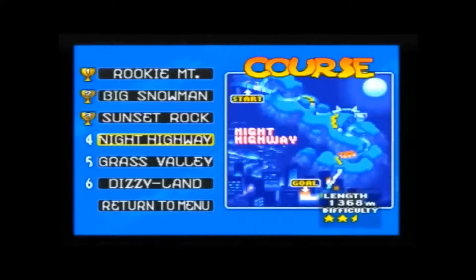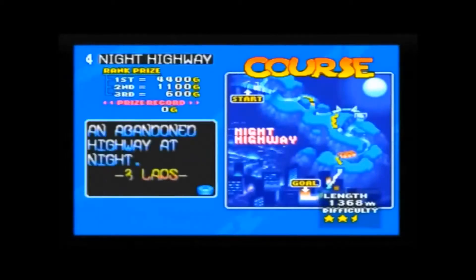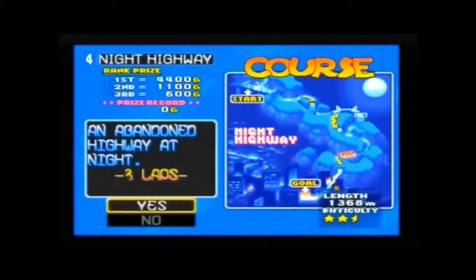At 1368 metres, Night Highway has a difficulty level of 2.5 stars. There's a lot of places on this map where you can fall to your doom. An abandoned highway at night — well, they got the Gnomenklatter right.